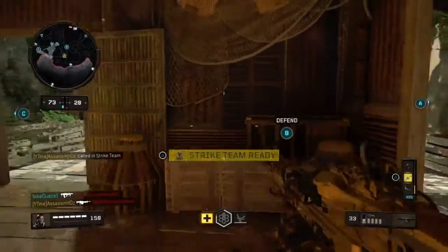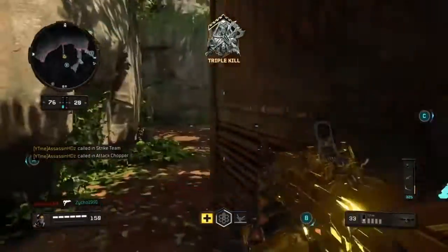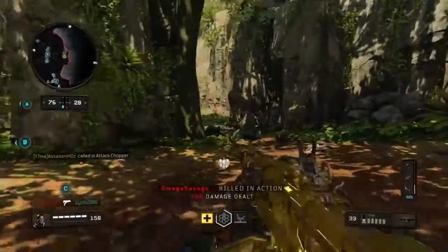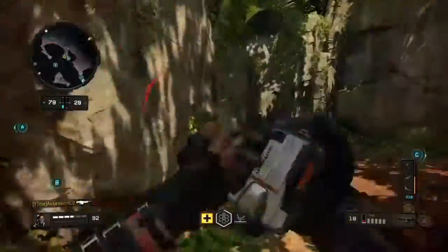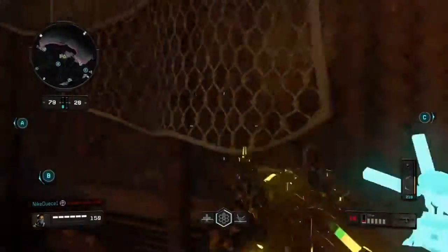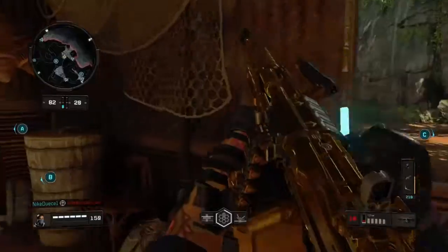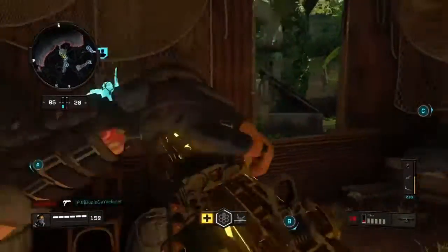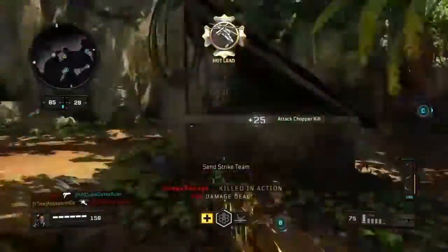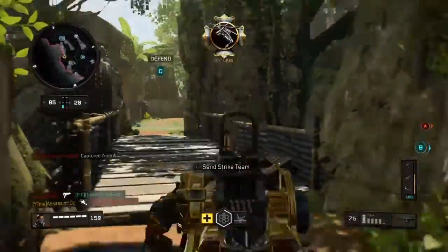Location secure, maintain current posture. Bringing TAC deploy online. Strike team standing by. Cyclone 3-1 engaging hostiles, about to be dropped. Attack deploy beacon offline, losing A. We lost Alpha.